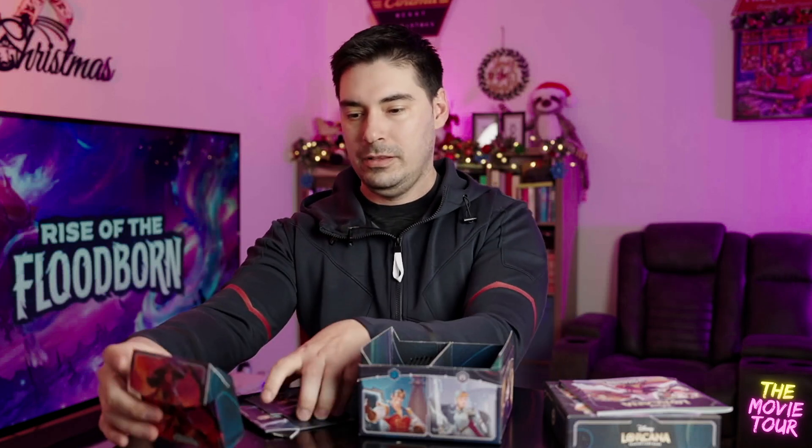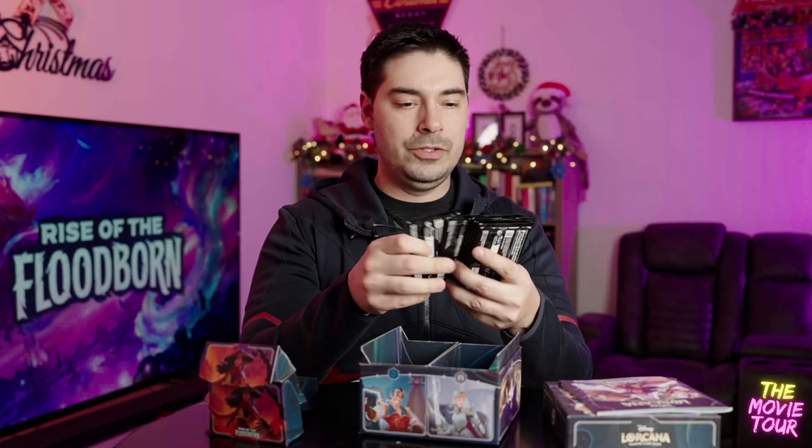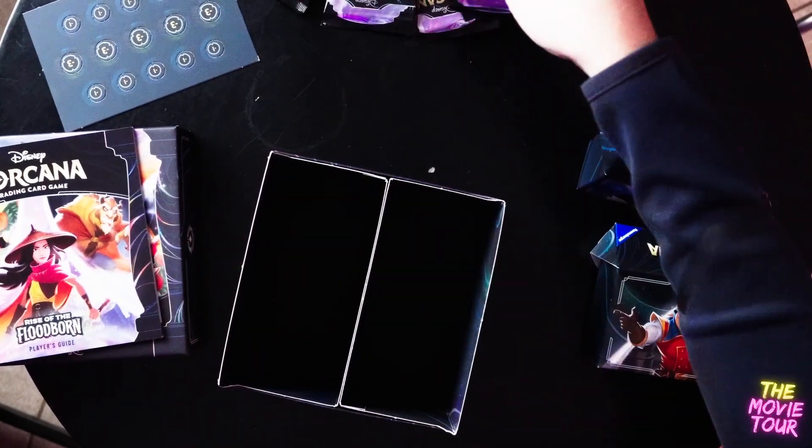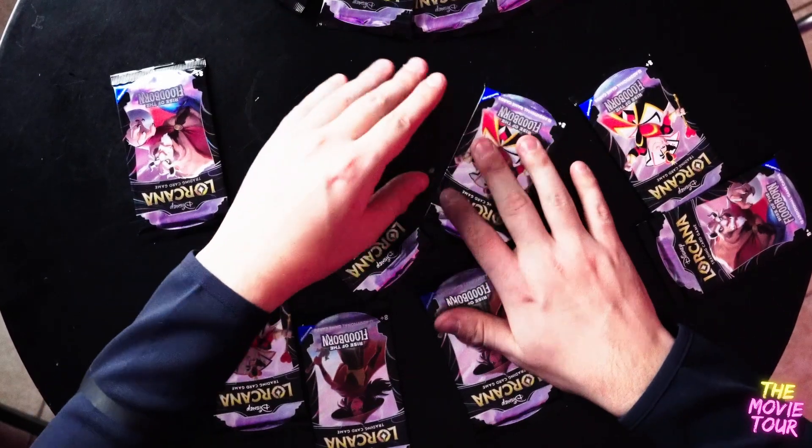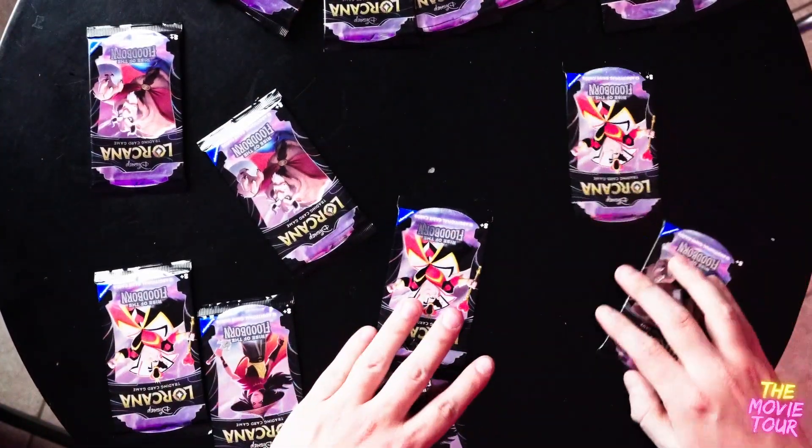We can put the starter decks in the card boxes. Looks like one has Tiana on one side with Araya on the other, and then Gaston and Cinderella. And then we have eight more boosters to unwrap. So let's get into all of that right now. Thanks so much for watching, guys. I've been doing this channel for about a year and I've been having a blast. I hope that you guys have enjoyed some of my videos. Please do feel free to subscribe and check out some of my other videos. I talked to my dog in some of these videos and I talked to AI — I just try to have fun. Now let's get started on all of these booster packs. We've got 16 boosters. Let's get cracking.